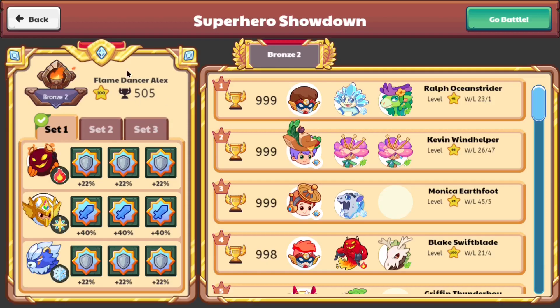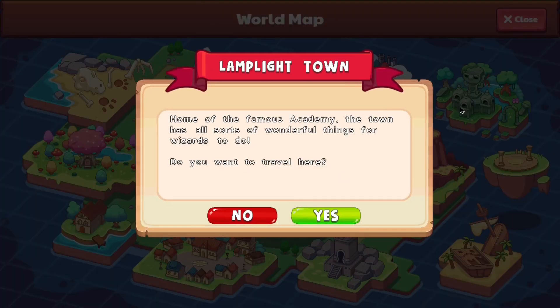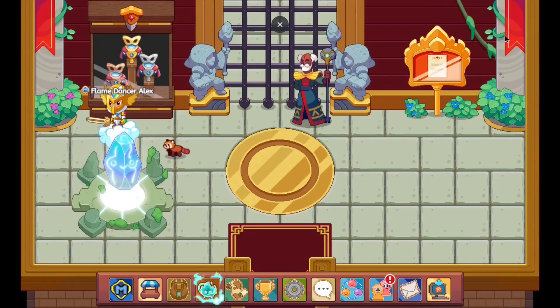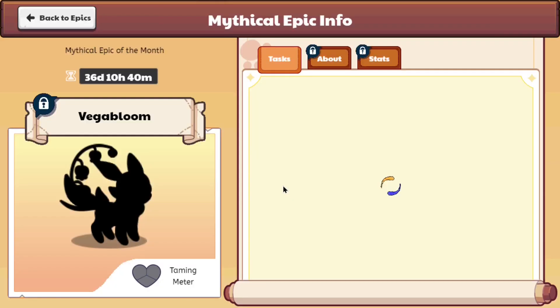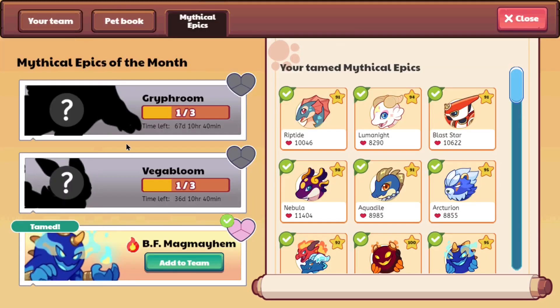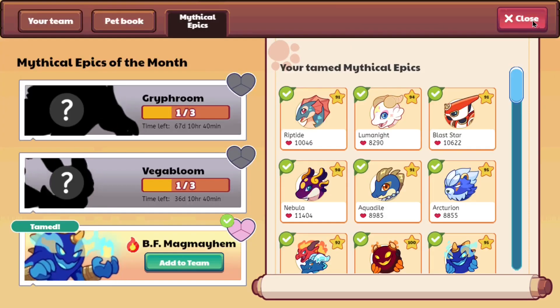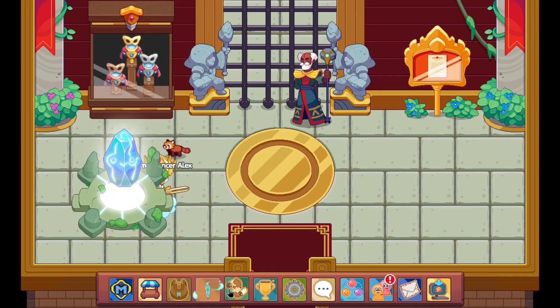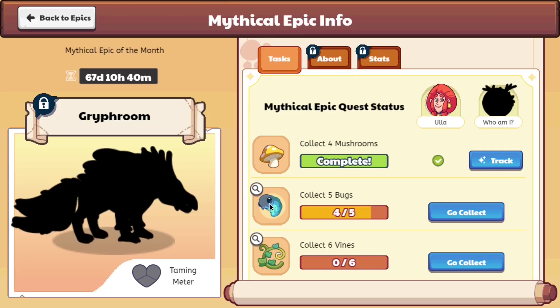There's not much else going on in the arena. It seems like this month is nearing its end, and a new mythical epic will be coming out soon, because Vegabloom's time limit has gotten to 36 days and Guyfroom's days have also reduced. The lifespan — the amount of days in which you can catch these pets — has been reduced, and it seems like we need to go to Shiver Till Mountain to catch that one.